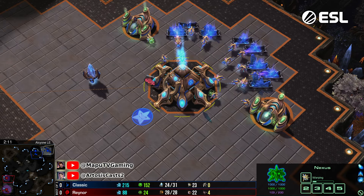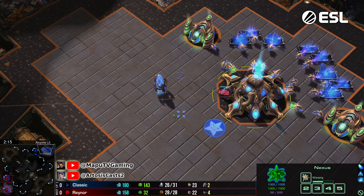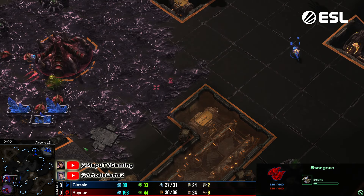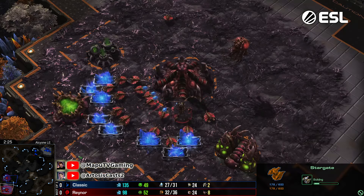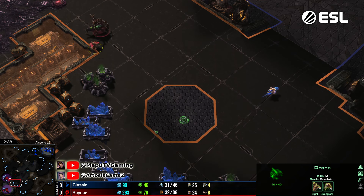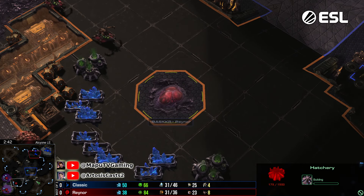We're gonna see in a second what Classic is going to decide with that 150 gas - seems like a stargate, the true and tried standard from our Protoss player. The queen is gonna start pushing out the probe, and Raina is going for an early creep tumor here, trying to connect his bases. The drone is a little bit stuck there behind the queen.